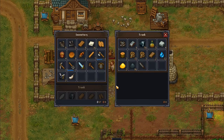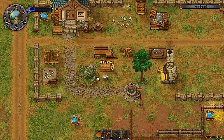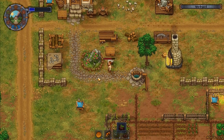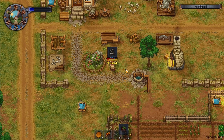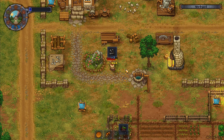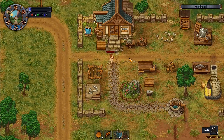I genuinely have no idea what we want for the beehives. Nails might be useful — I don't have any nails anywhere. We're gonna want to make some nails. I still haven't done any fishing — fishing is another thing I haven't done.